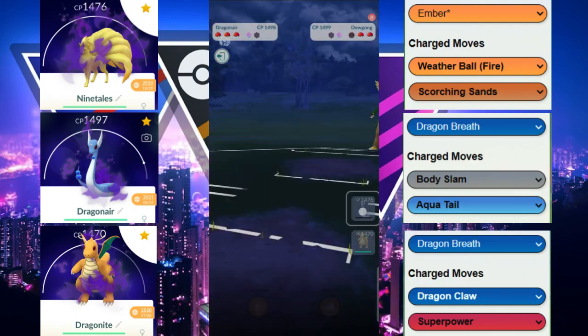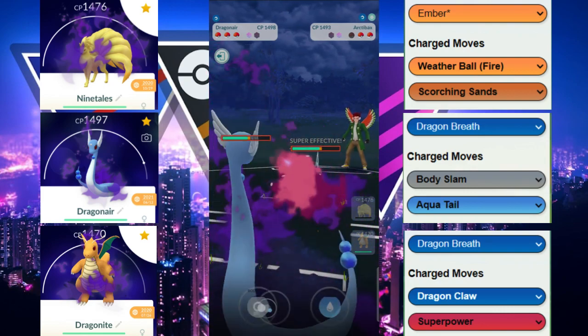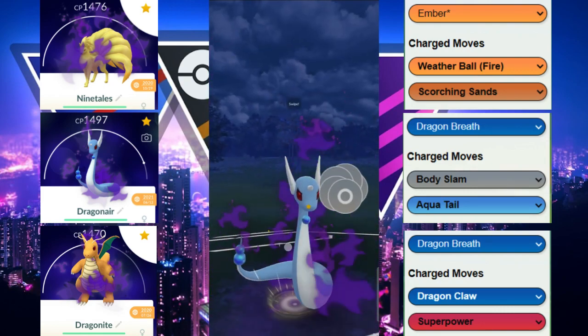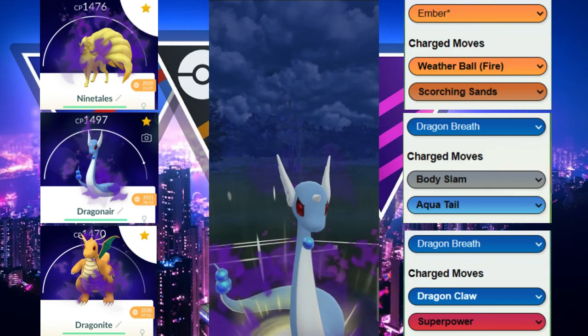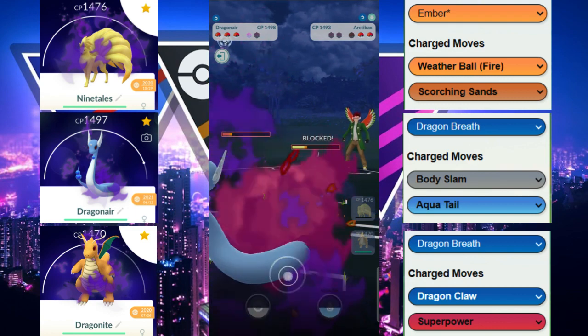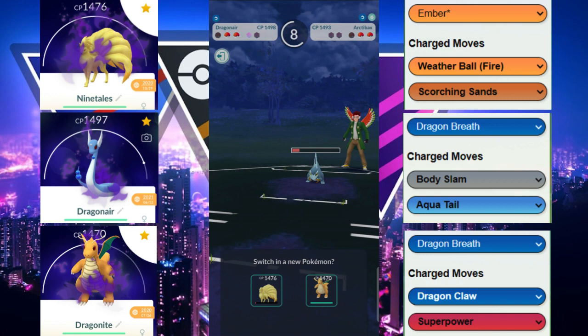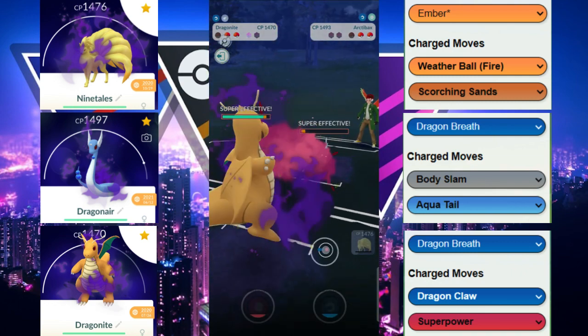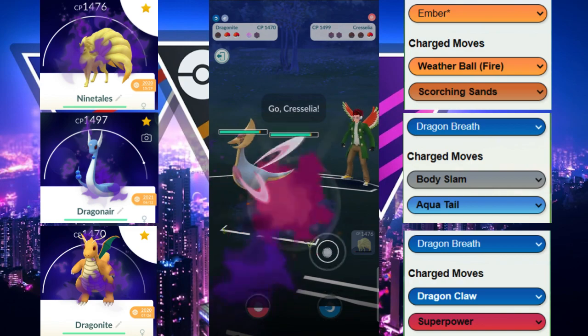We immediately switch into Dragonair — their back Pokémon ends up being Artobacks. We throw Body Slam to either get a shield or do good damage. Our opponent shields, and then tries to farm us down — they do go for the farm. We have a decision: go in with Dragonair, Dragonite, or Ninetales. We go in with Dragonite and get the farm down, which is great.